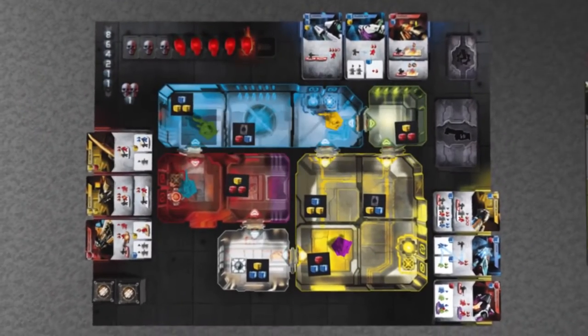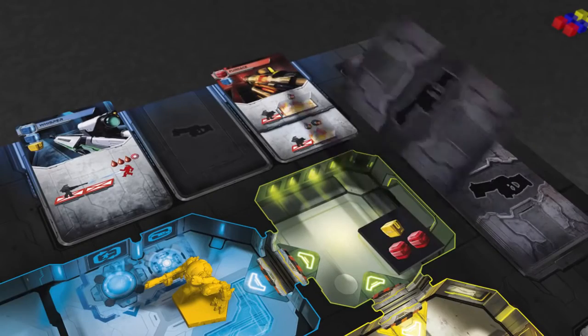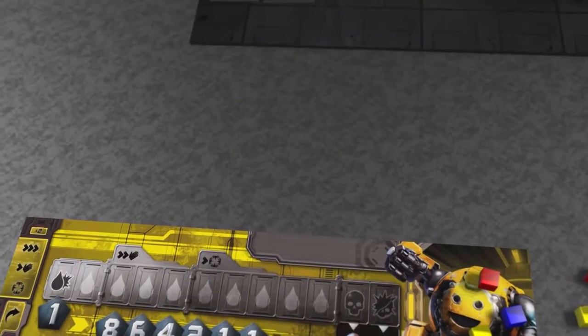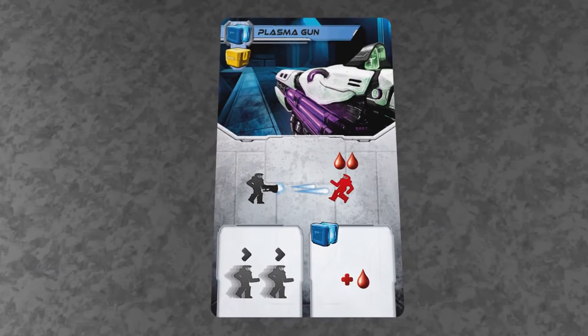You can pick up a weapon from one of the three weapon points on the map. When one is taken it's replaced with a new one from the deck at the end of the turn, and every weapon is unique. When you pick up a weapon the card goes into your hand — this represents that the weapon is loaded and ready to use. You can have up to three weapons. When you attack with a weapon, play the card onto the table and resolve its effect by following the instructions on it.